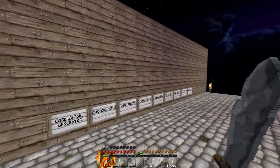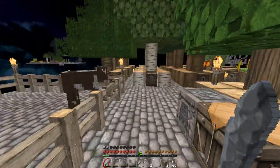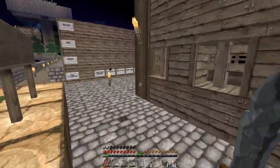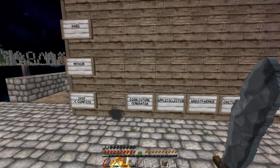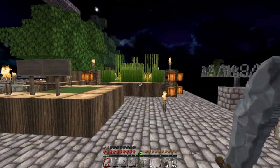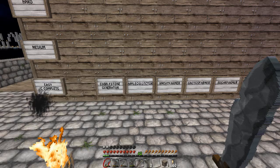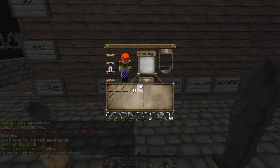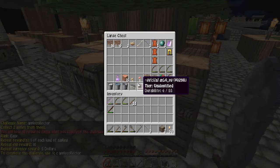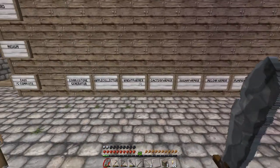I will then be given the list of mediums to complete. So clearly with all of this time I have been spending derping around, I have continued to farm all trees and crops. We will start from the beginning. Cobblestone Generator I have done. Apple Collector - I need 2 apples, which I've pretty much just been eating as I go. I only have 1 apple, but I did that near the beginning and got the saplings from it.